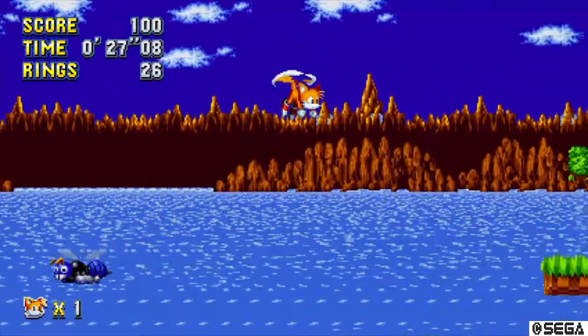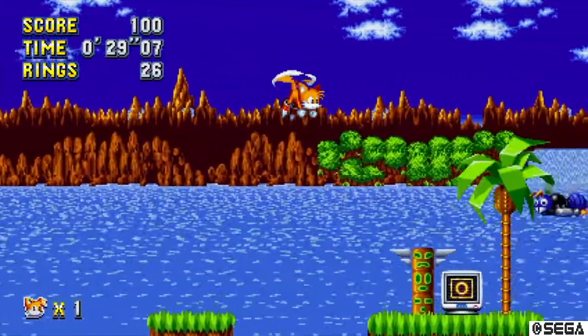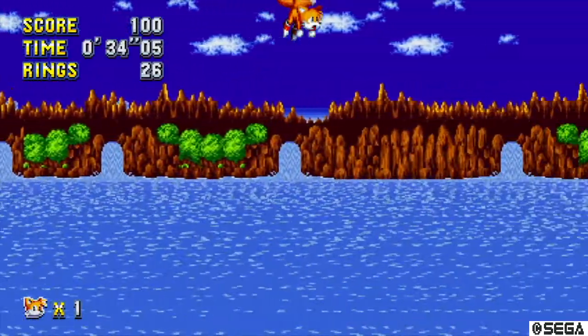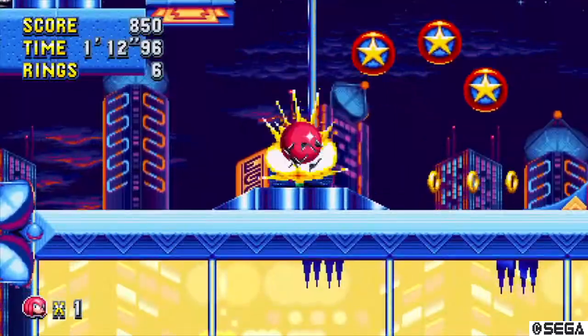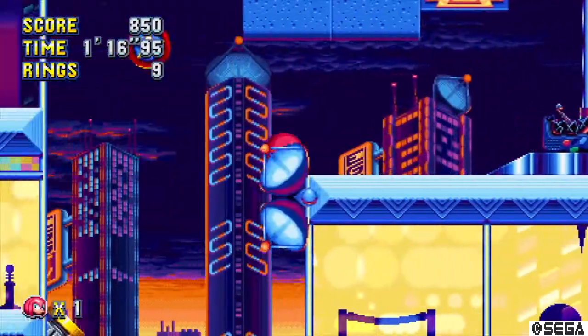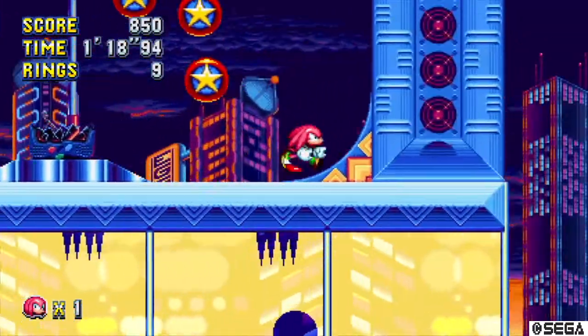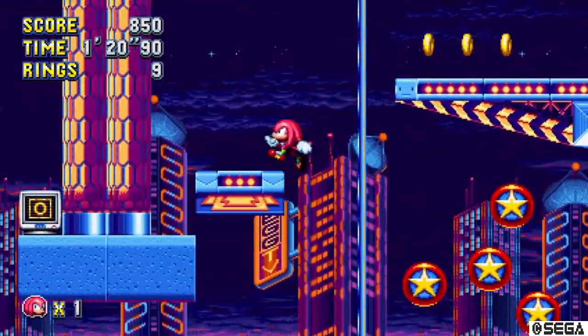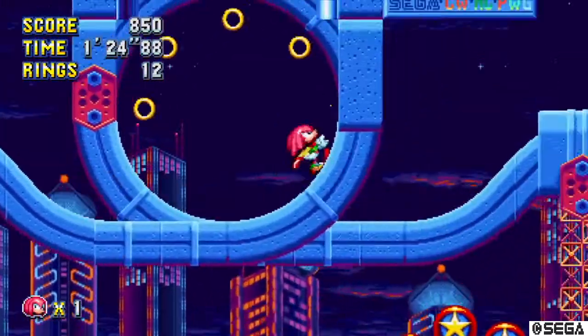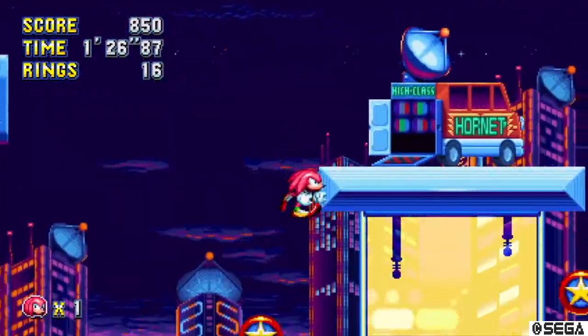Tails is probably the best because he can fly through levels, kind of like the Tanooki suit or the cape in Mario, but he's the lame character so we don't want to play as him. Knuckles is probably my favorite character in any game, and I still didn't really have that much fun playing as him because it feels as if you're running in quicksand — there were too many times where it kills the momentum and flow of the game. It's really just a game where you want to go fast.